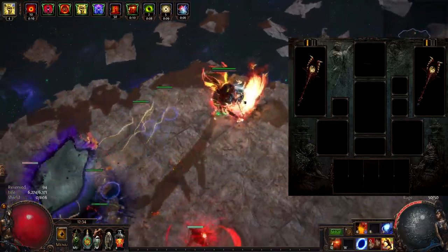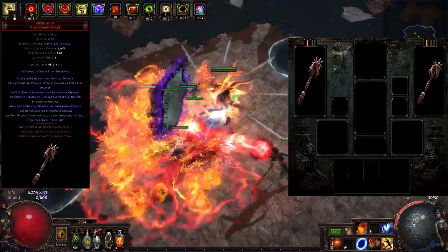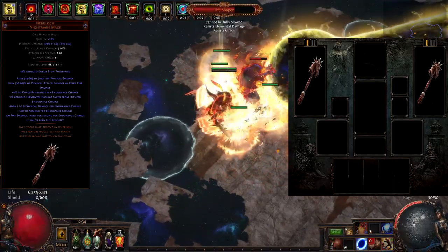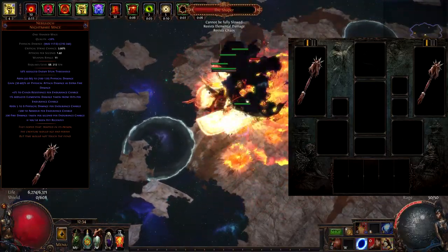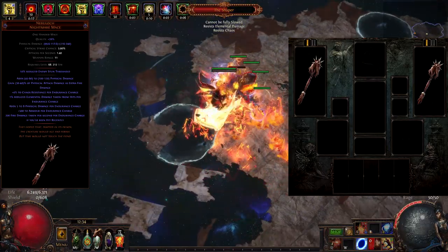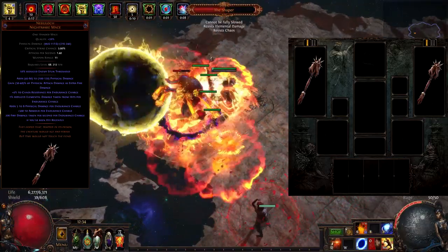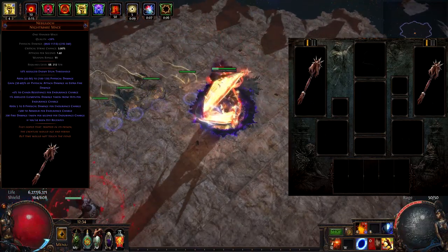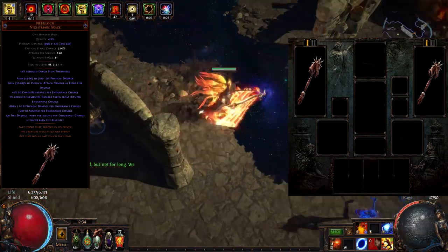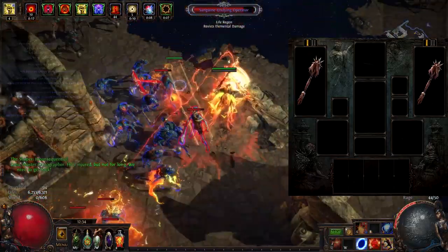Last but not least, we have the Nebulac Nightmare Mace. This weapon is crucial to have whenever possible. It can be obtained from the Elder and usually becomes available after the 5th day of the league. It provides us with a large amount of added fire damage based on our physical damage. The weapon also adds flat physical damage alongside elemental damage reduction and 500 armor per endurance charge — and we have 2 of those. You can see where the synergy comes from. The build will start functioning properly once you get a hold of this weapon.